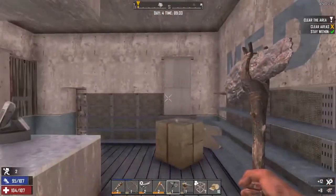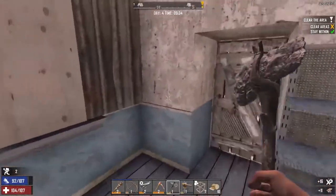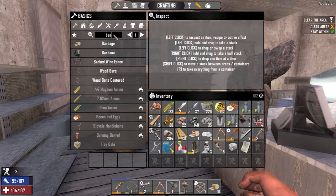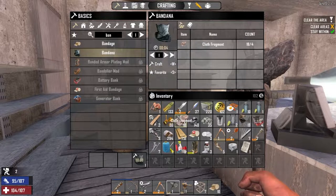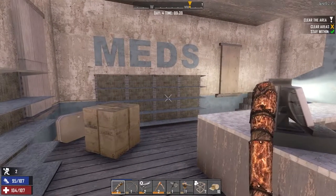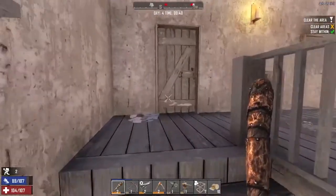We're struggling a little bit with heat, particularly when we come to the trailer. But luckily it's only there — we're inside at the moment so it should be fine. If we go to make a bandana, is that going to help us with our heat? Let's quickly make one. It has heat resistor too, so it is going to help a little bit. We do need a vest top and cowboy hat as well.